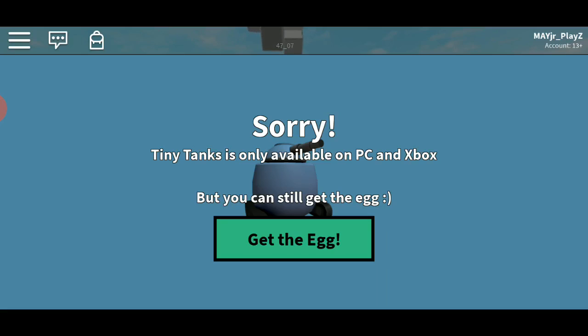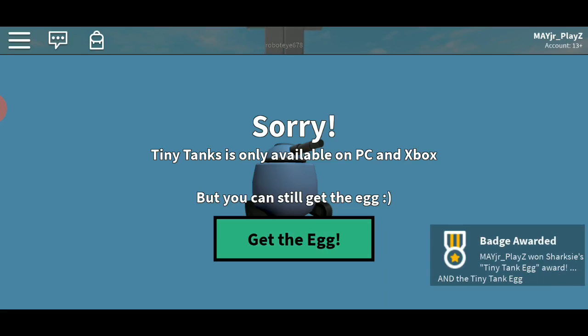But you can still get the egg with a smiley face on it. If I press 'Get the Egg,' they'll actually give it to me. If you see it on the right side, it'll say 'badge.' This is the easiest egg you can actually get in the server — and I've just got the egg!